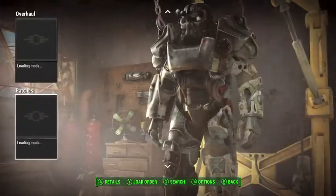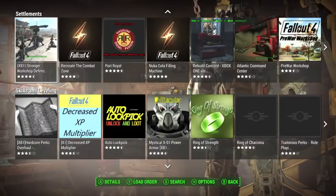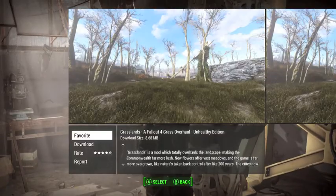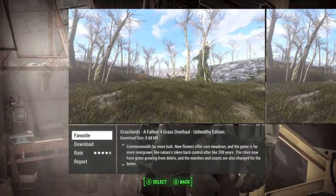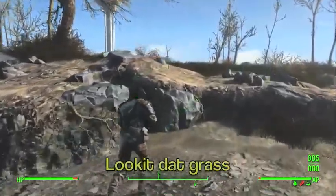There's a lot of mods out there to choose from, and I plan to try a bunch of them out. But so far, I'm going to be using Grasslands, a Fallout 4 Grass Overhaul, unhealthy edition. Which, apart from having a really long title, looks really cool and adds a lot of dead grass to the Commonwealth.